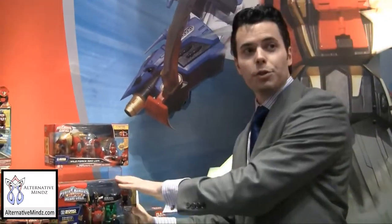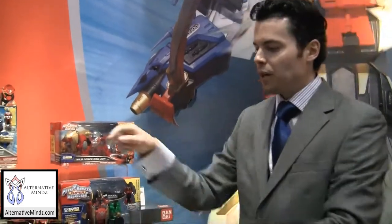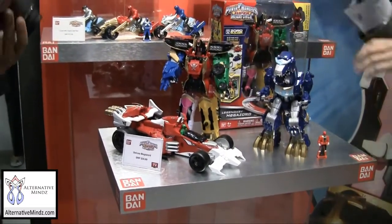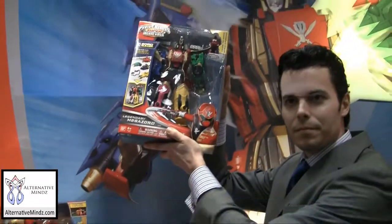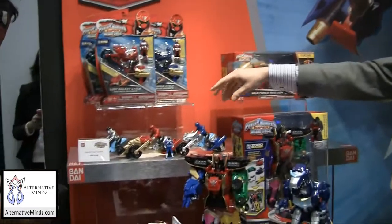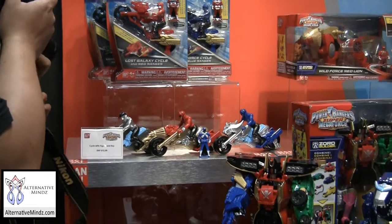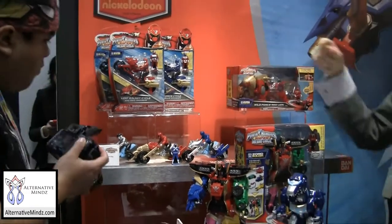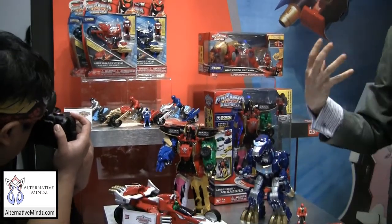In the fall, we're also going to have Q-Rex and we're going to have turbo falcon, which is like the Indy car. These guys are coming in the fall. Legendary mega zord is spring 2014. The cycles basically come with four-inch figures and also ranger keys. When the ranger keys go into these guys, they can launch up to 10 feet. The front cowls can also detach and can be combined with any of the other mega zord or zord builder items.